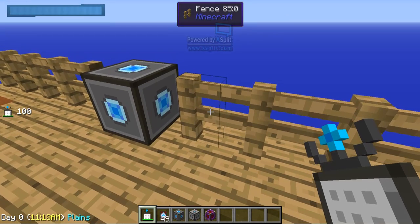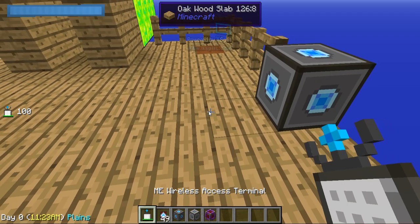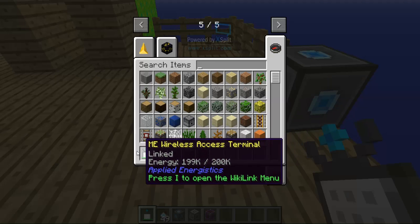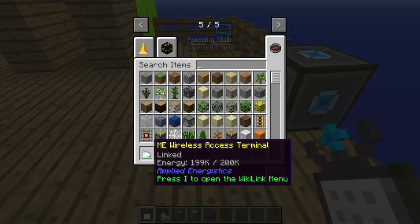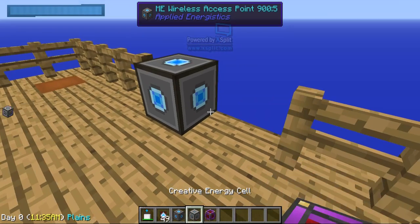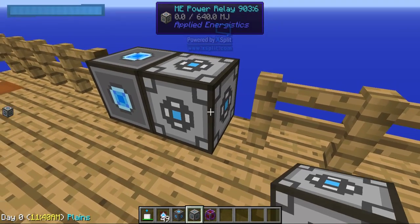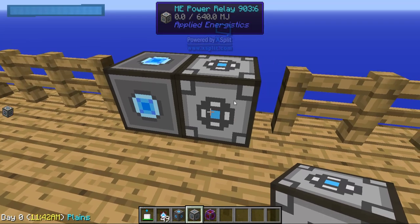You will notice on your ME Wireless Access Terminal it will say 'energy,' and your energy will start going down after a while. You may be wondering how you can charge it, so you are going to go back into your Applied Energistics tab.